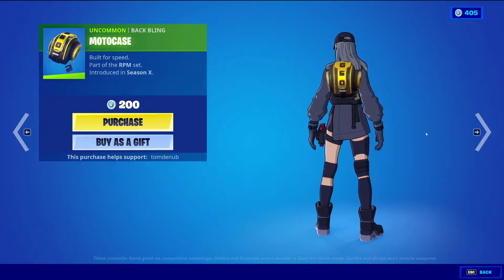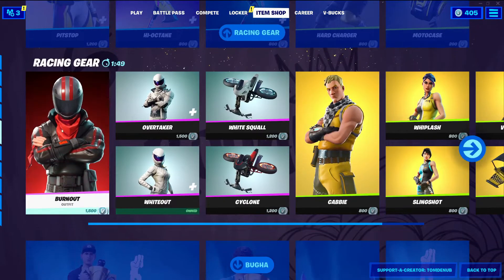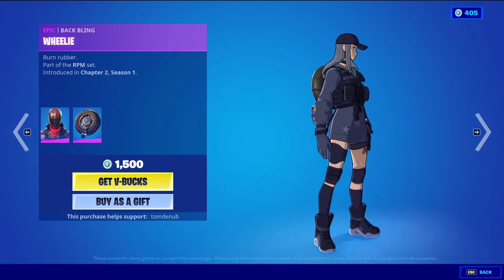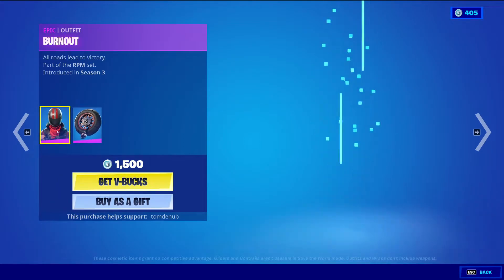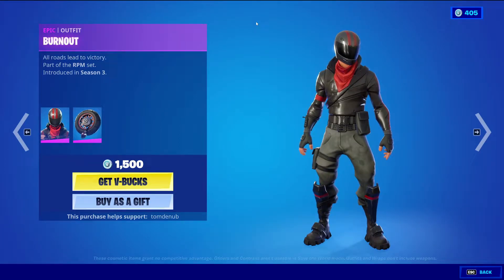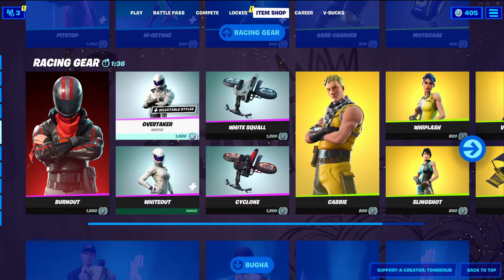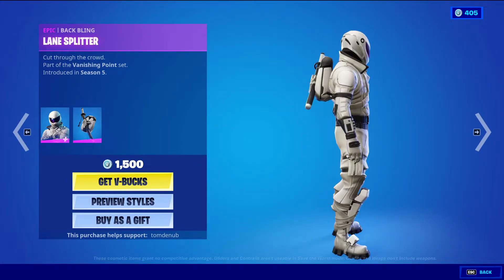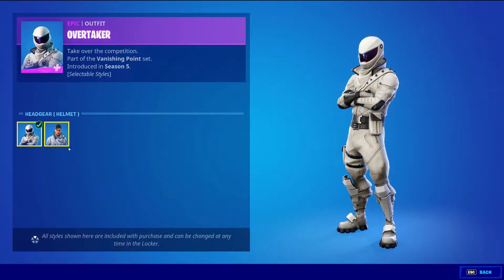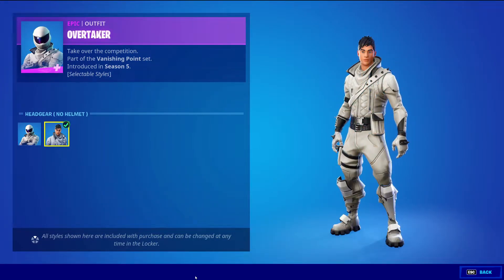Moto Case, uncommon, 200 V-Bucks. And then we have Burnout with the Wheelie, epic skin, 1500 V-Bucks. For some reason it doesn't show the back bling and the skin at the same time, but this is the male version of Burnout — or whatever her name is — from Season 5. Overtake with the Lanesplitter, epic skin, 1500 V-Bucks, two styles for this skin: the default style with the helmet on, and then the no helmet style.